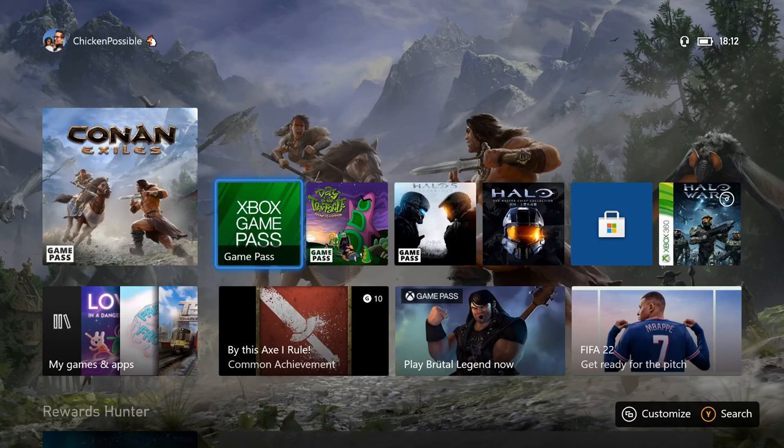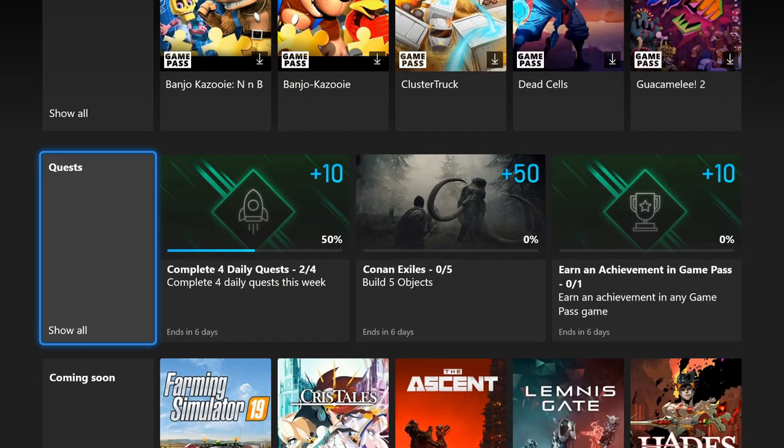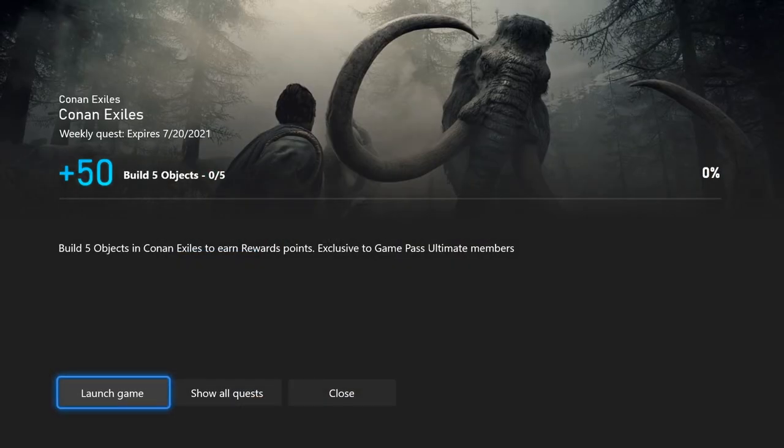Hey what's up everybody, this is Chicken Possible with Rewards Hunter, back with another Xbox Game Pass weekly quest guide. Today we're going to be working on the quest for Conan Exiles. This is worth 50 rewards points and expires next Tuesday the 20th of July.